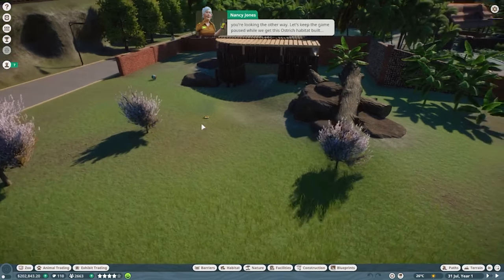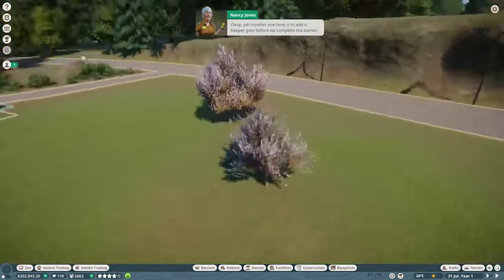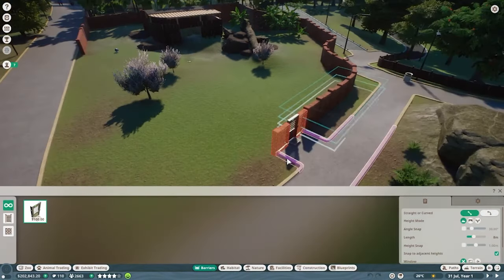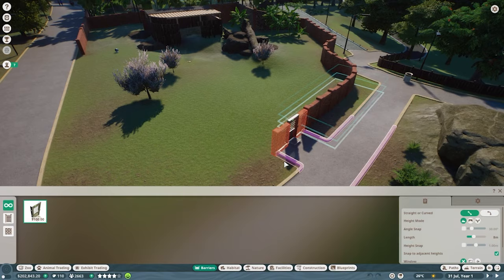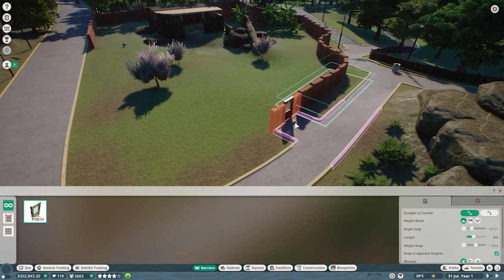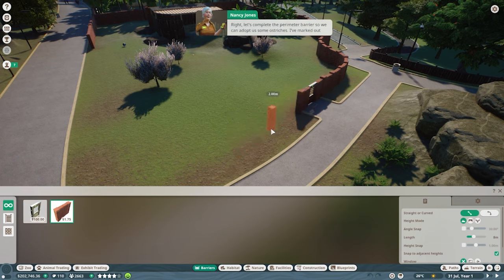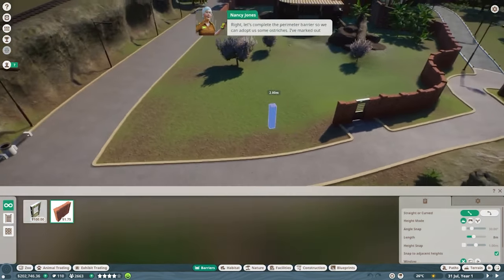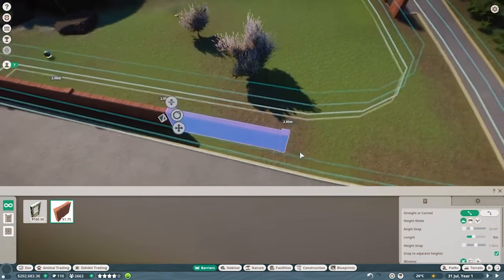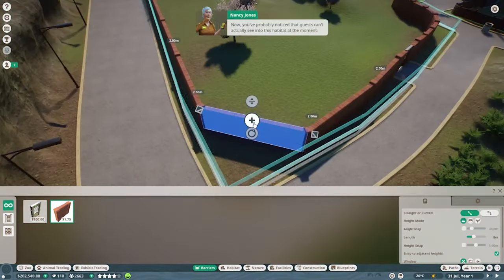Job number one for the ostrich habitat is to add a habitat gate before completing the barrier. We go into barriers, select 'habitat gate,' and place it — if it shows purple or red it won't work, but if it turns blue you're good to go. Then we complete the perimeter barrier, running it along the edge to close the enclosure.